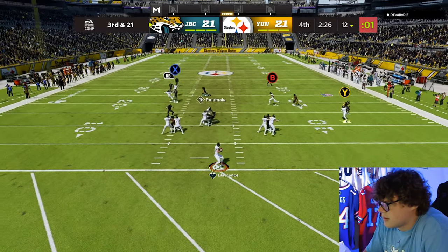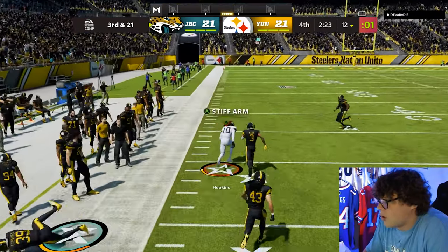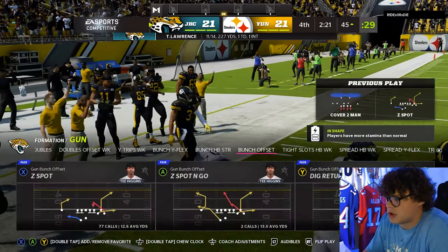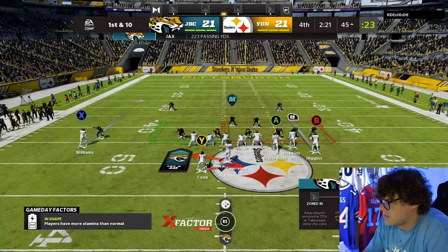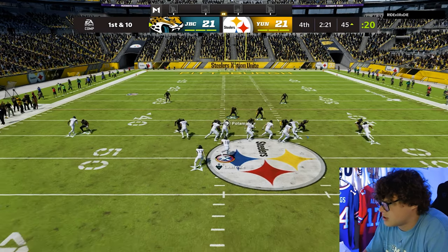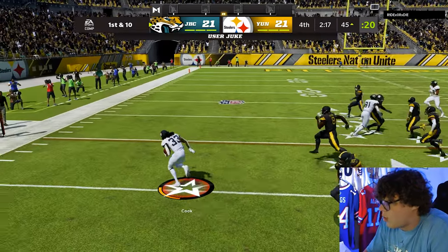I'm gonna throw to D-Hop right there. D-Hop is just cooking his man — oh my god! He's going crazy this game, that's got to be like 150-160 yards for him. Unfortunately we did go out of bounds. The left side of the field is looking juicy, I'm gonna see if I can cut this back — little Jukebox animation.